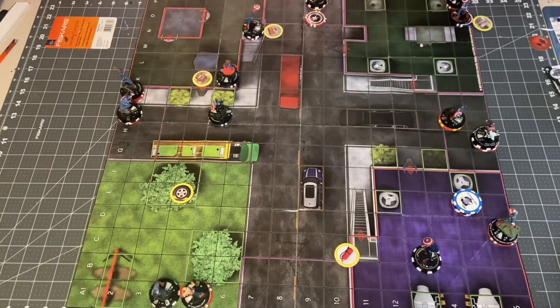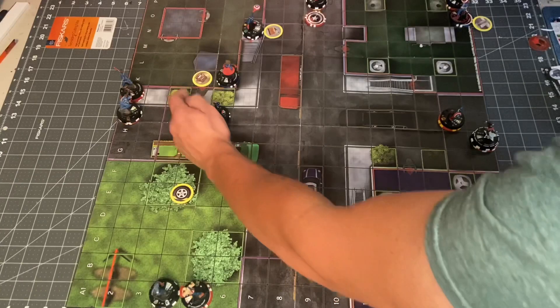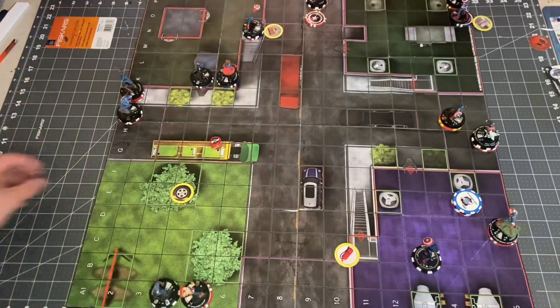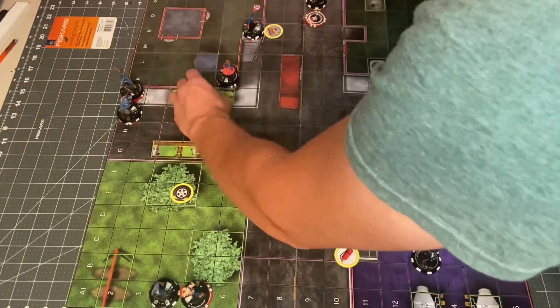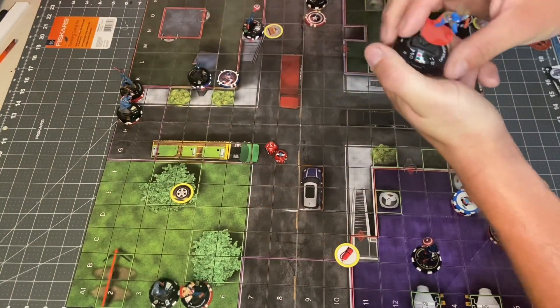Let's go ahead and do Bucky. Bucky can Charge up to somebody. Let's have Bucky charge 3 squares to here against Danielle, picking up the light object — 11 for 4 against her 18. I rolled out of frame, but it is a 5 and a 6. A 6 and a 1 would have hit her, so she'll be taking 2 damage because of Invulnerability.